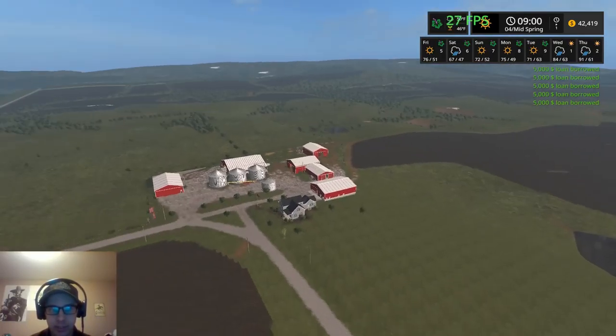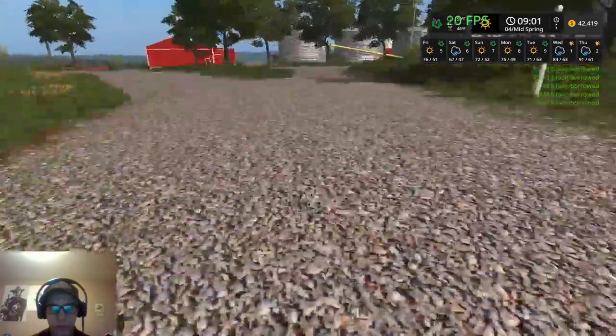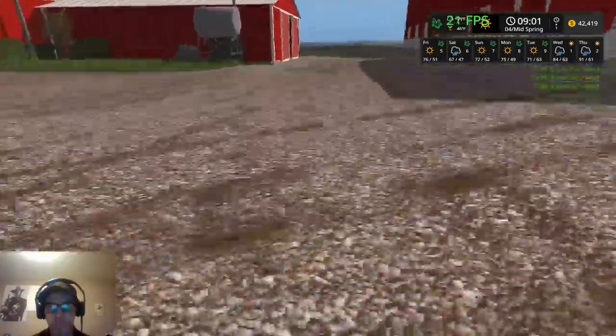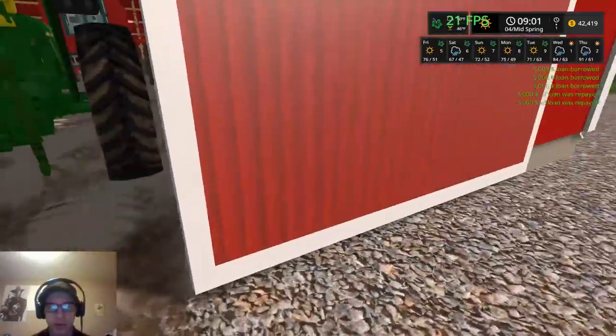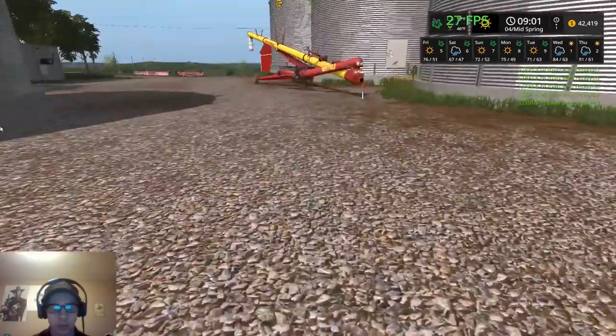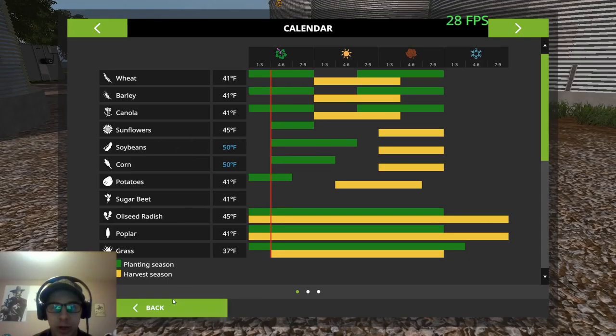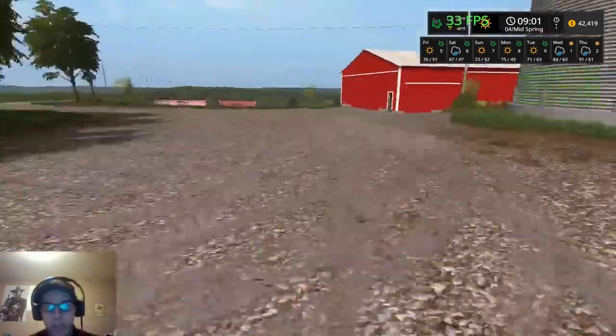What we're going to do here today is I'll give you guys a tour of the machines we have here on the farm and the items I've added, then we'll get started on our spring planting. We are on day four of spring, so we're able to plant all crops. We're going to be running wheat, sunflowers, soybeans, and corn. We'll plant wheat first and then start on the other crops.